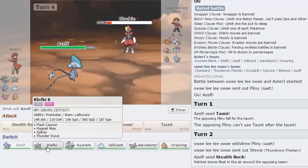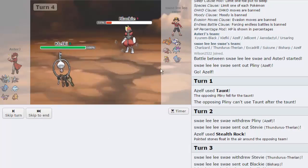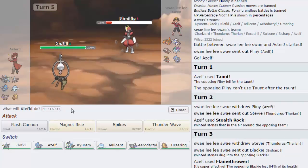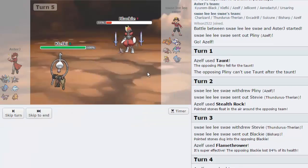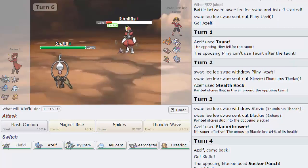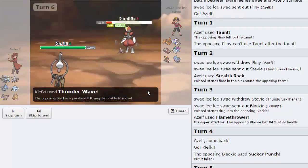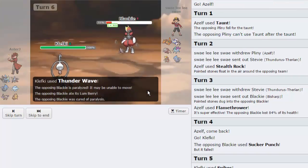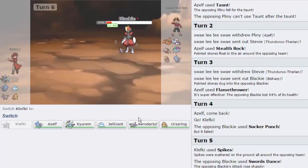I'm going to switch out here into Klefki, because I don't have any reason to stay in. I'm going to conserve my Sash as he goes for the Sucker Punch. And we're just going to go for the Spikes right here, get up a nice layer. He's going to go for Swords Dance, and I'm going to go for the Thunder Wave right now. I don't mind losing Klefki. Having this Spike up is kind of nice for the Excadrill and the Suicune — that's the biggest things. I'm going to get off this Thunder Wave — he is Lum Berry actually, and goes for an Iron Head and crits us and knocks us out. Okay, that's fine.